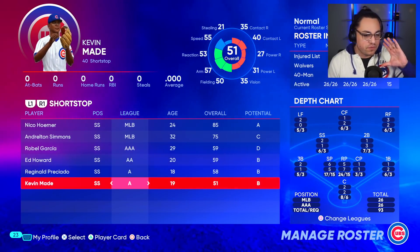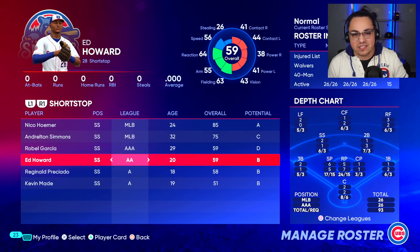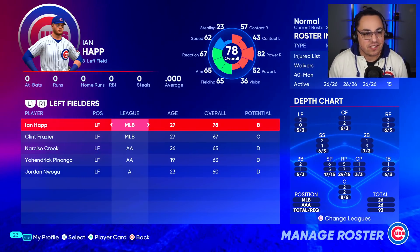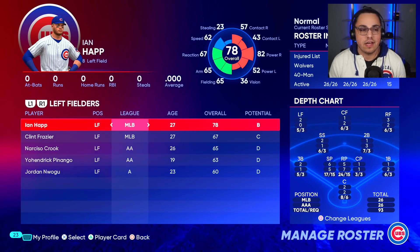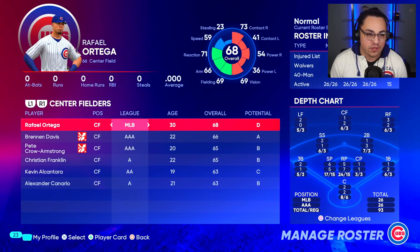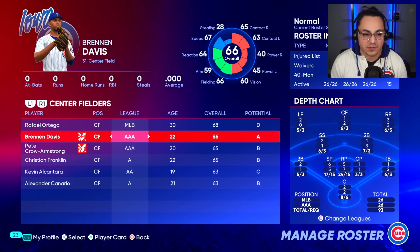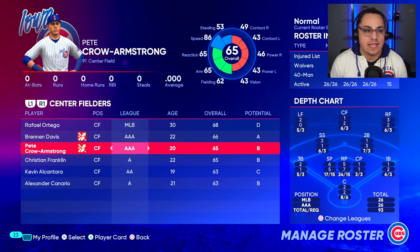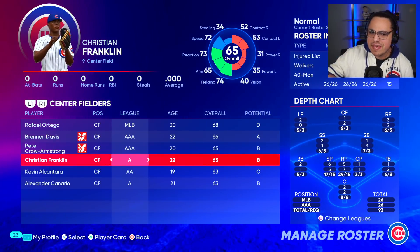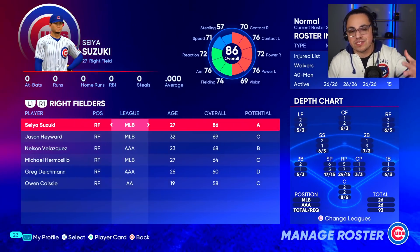Shortstop: Nico Horner — injuries are a big concern, but if he's healthy he can be a solid piece. Anderson Simmons is a good backup with great glove. Ed Howard, Preciado, and Morel are all for the future. Ian Happ has ups and downs but is a good guy to have. Clint Frazier looked really healthy this spring. Center field: Ortega was good last year. Brennan Davis could be a fantastic outfielder. PCA is injured, Christian Franklin was a Round 3 pick, plus Alcantara and Canario.